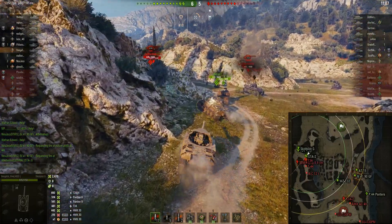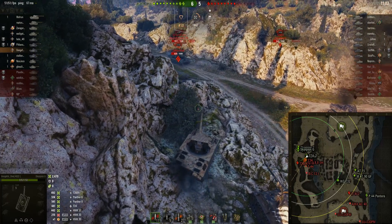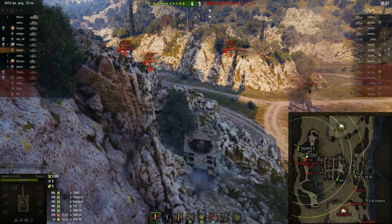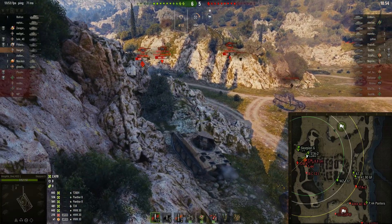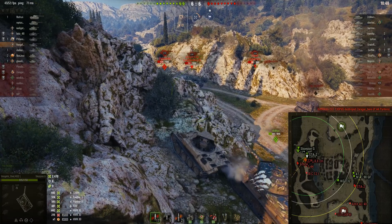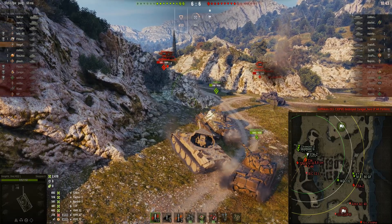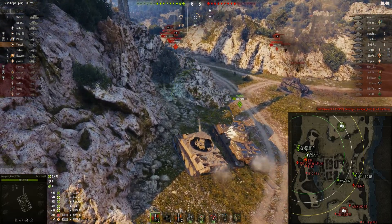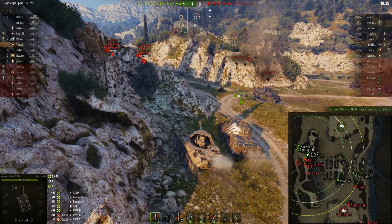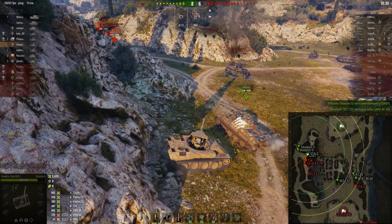This is what you need to do in the Scorpion G, or any tank that doesn't have any armor, in order to actually get a stripe on your barrel, an ace tanker, or improve your WN8, personal rating, and all of those stats.